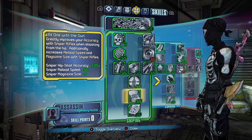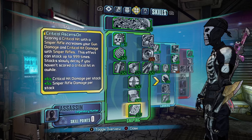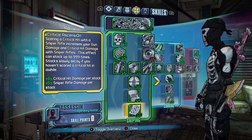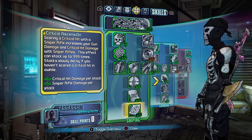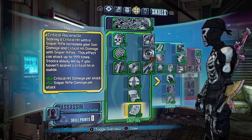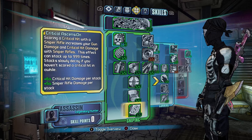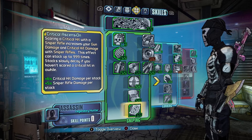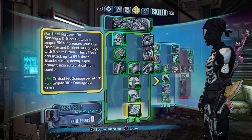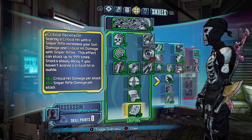Sniper rifle reload speed by 50% and sniper magazine size by 5%. And then the last one is Critical Ascension, which stacks sniper rifle damage and critical hit damage per stack, up to 999 times. You can stack this by shooting the dummy in Marcus's place in Sanctuary, then run over to the quick change station, reset your skills, put your skills back in, and the stacks should remain.